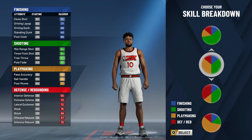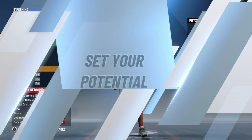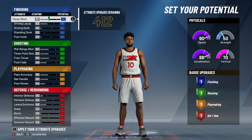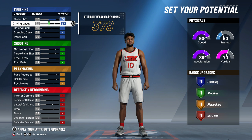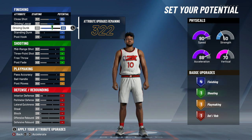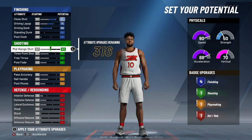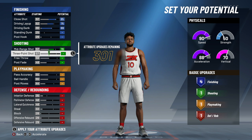So basically you want to pick a point guard — of course you can probably make it any other position, but point guard. You want to go with the one with the most playmaking and the most shooting. Pick the fastest speed profile, and then distribute your attributes just like I'm doing in the video.